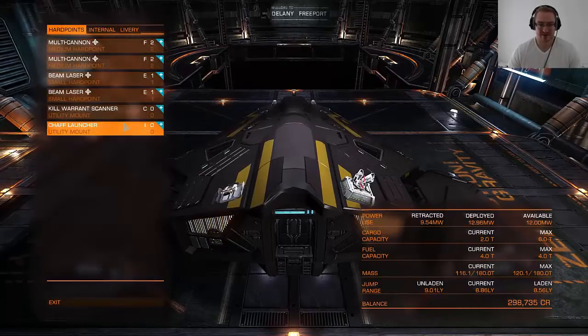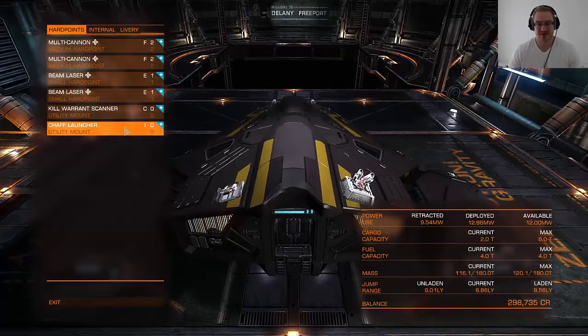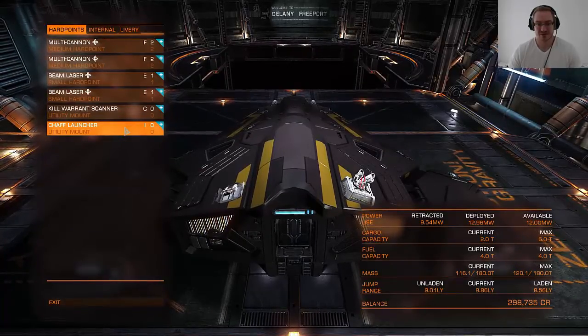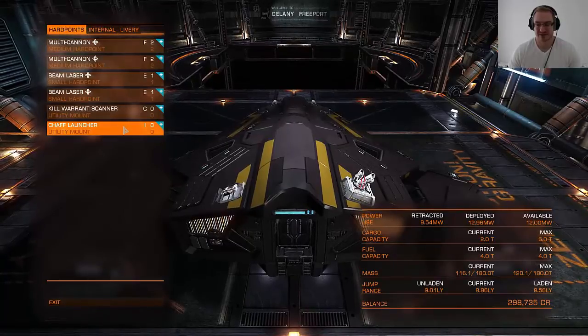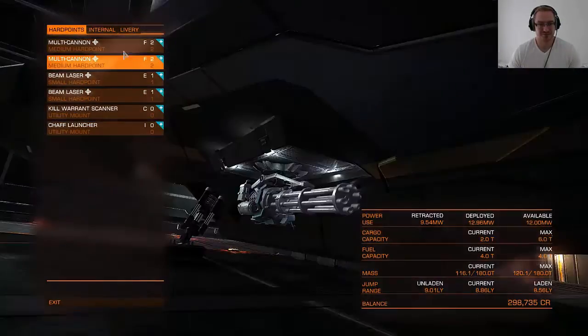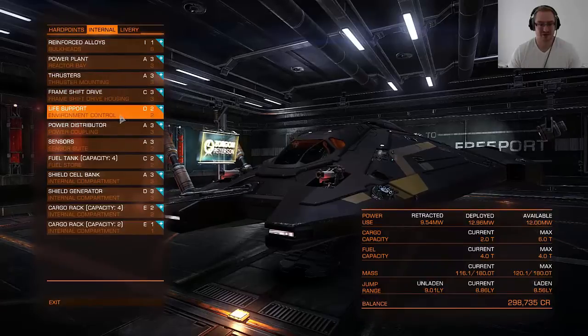Then I have a chaff launcher — you don't need this, you can have anything else in this spot. But I have it just to throw out some chaff if I get targeted by, for example, an Anaconda or something that is sending missiles. All of these utility slots don't really matter what you put in; you will upgrade them as you go along and earn more money.